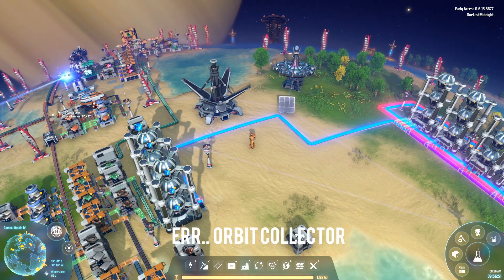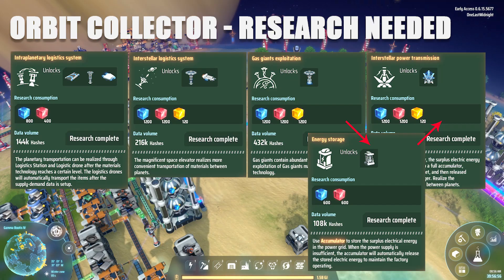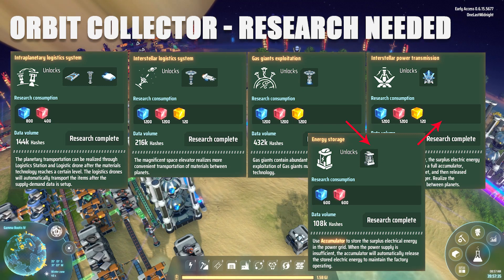In order to get the Orbital Collector, you're going to have to do a ton of research. A previous video I did was how to ship items between planets — this is actually part of that whole process. You're going to need to unlock the interplanetary logistic system before you can get to the gas giant exploitation.